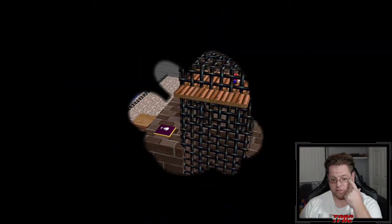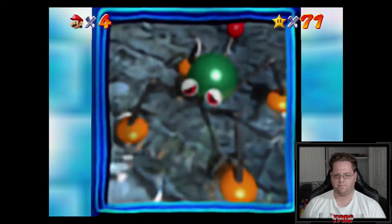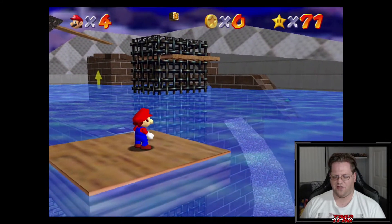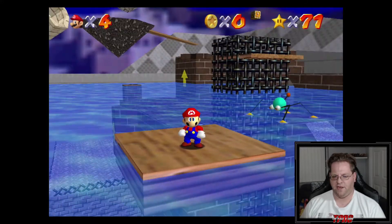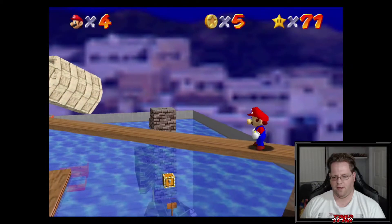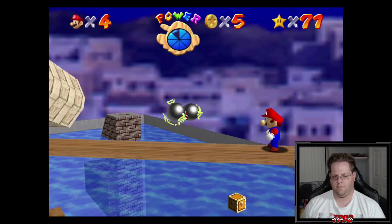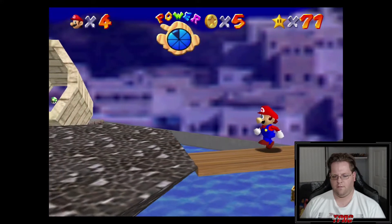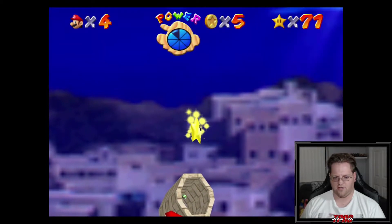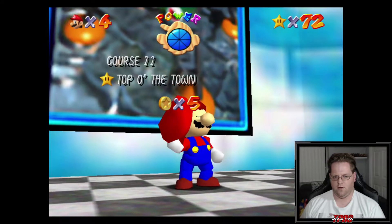There we go - kick up to there. That star's down. I don't think that was Shocking Arrow Lifts - it might have been Express Elevator, Hurry Up. That's the one we just did. Going back in. Oh, I totally forgot - wherever you enter on the painting dictates the water level. That's why the water level is so high right now. That star I believe was Shocking Arrow Lifts.